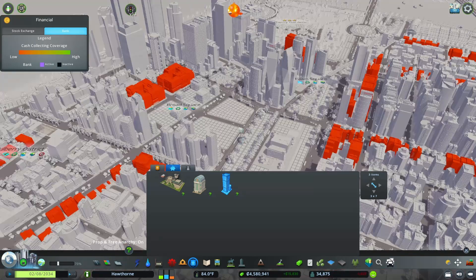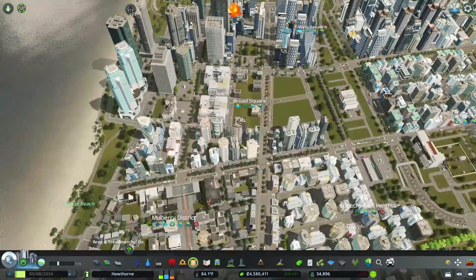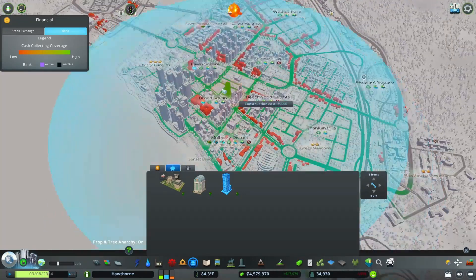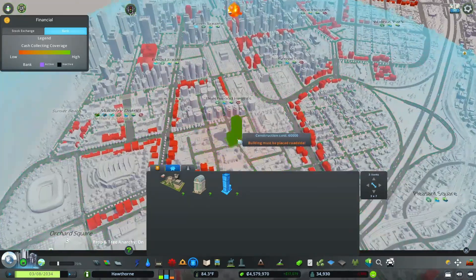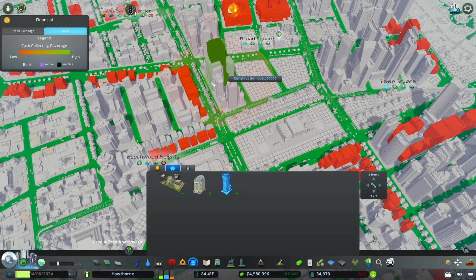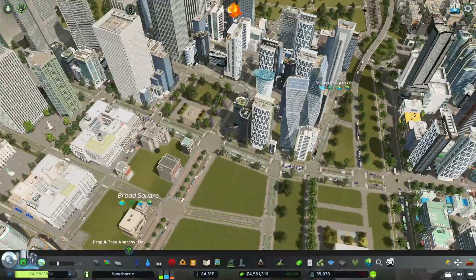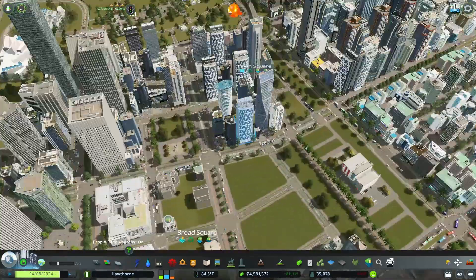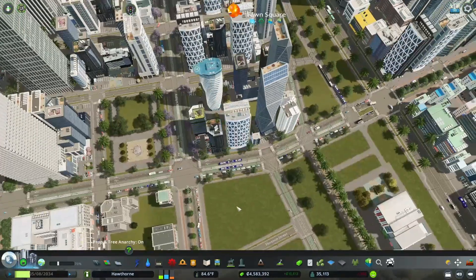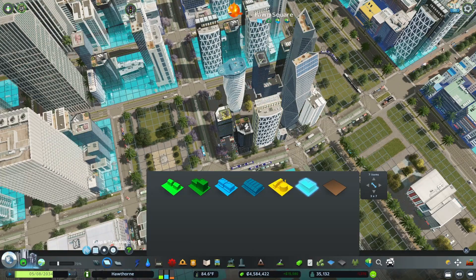I think we definitely need that bank somewhere over here - it doesn't have to be in the financial district specifically. Its coverage area is going to cover basically our whole city - sweet! I think I'll put the bank here and the stock exchange right here. Or I could put it over by some of the IT buildings. Actually I'm going to put it right here and make this a whole little financial zone.